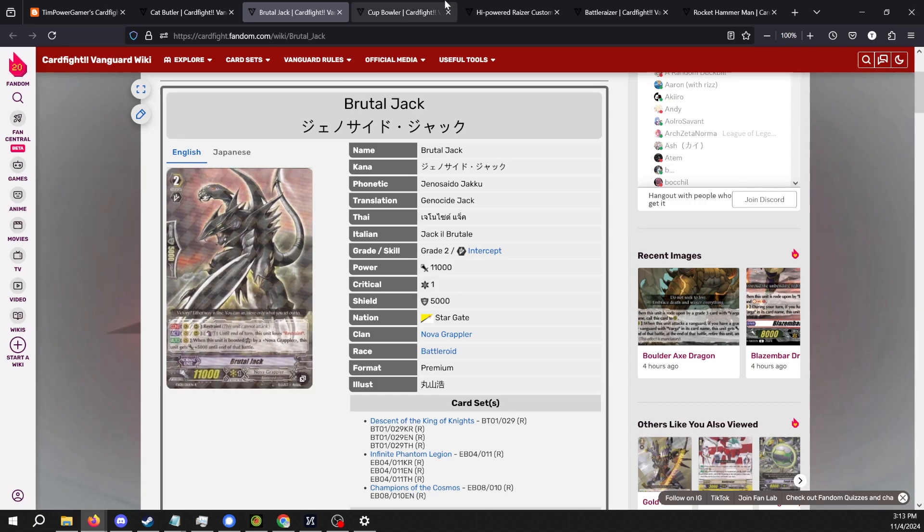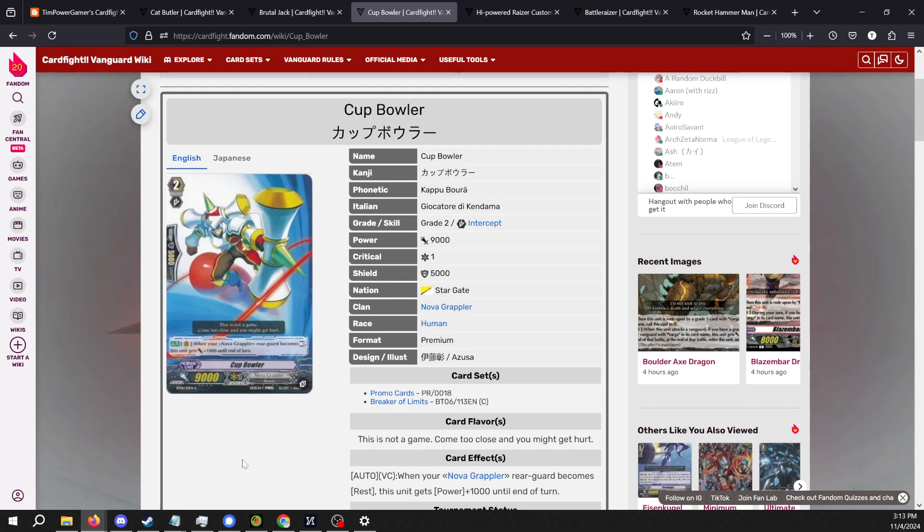The second primary Vanguard is Cup Bowler. Cup Bowler's effect is: whenever your Nova Grappler becomes rest, he gains 1,000 power until end of turn. This means that if you attack with him last he has 14,000 base power. If you save your boost for the very last swing then he can be 13,000 base power — strong enough to hit over cross rides — not having the same weakness as Brutal Jack, but not as easily hitting that 23k number that Brutal Jack can hit. They each have their own pros and cons, and I love both of them.